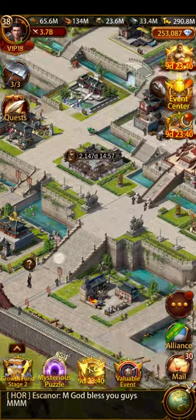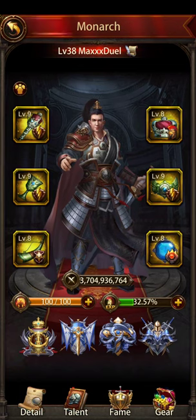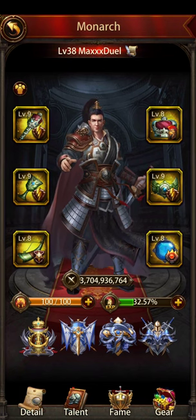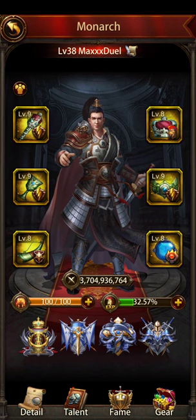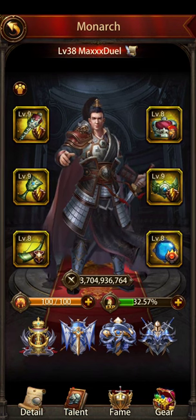Now I'm going to talk about using an application — an auto clicker — for training troops. With the new meta of T1 traps, no matter what your level is or your Keep is, a K33 with 50 million T1s can easily defend your attack. It is really disappointing and irritating, so we need to learn how to train that many troops quickly.